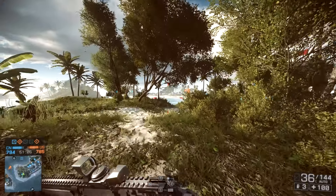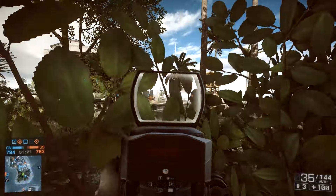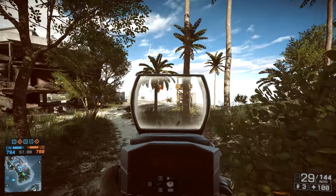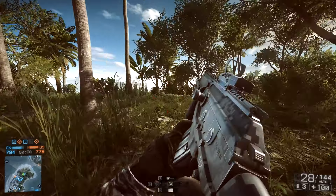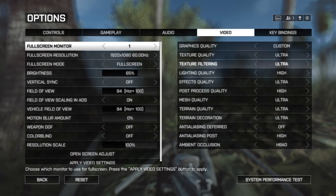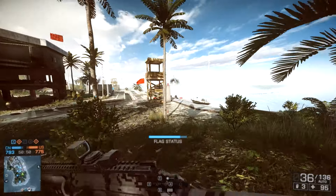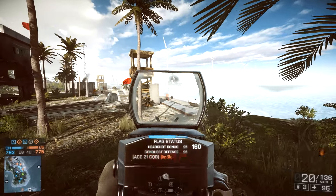Hey guys, today I just want to make a short video on my graphical settings in Battlefield 4. They're pretty basic — the majority of things are on high and ultra. I'm just gonna go through the settings tab real quick. If you can pause the video right here and copy these down — I use a GTX 970 as my graphics card, so that's how I get this good performance.